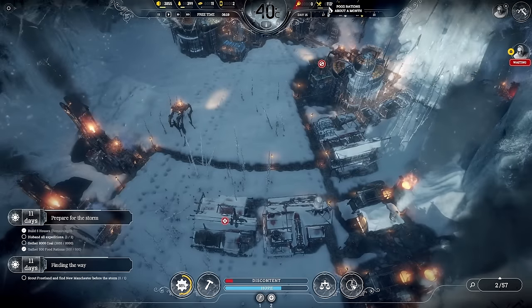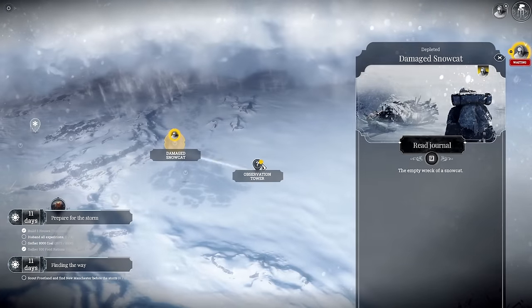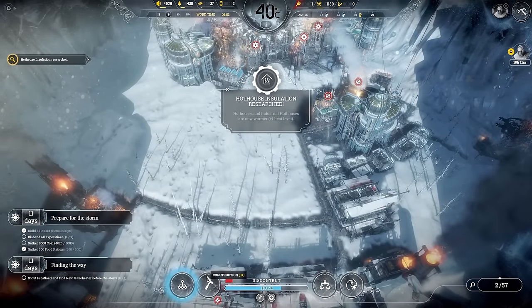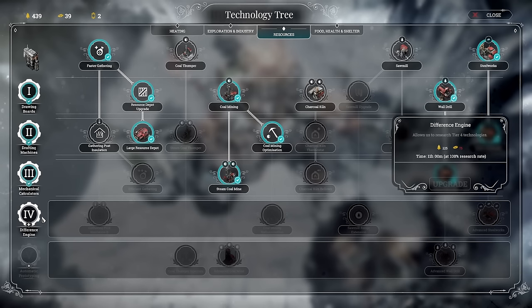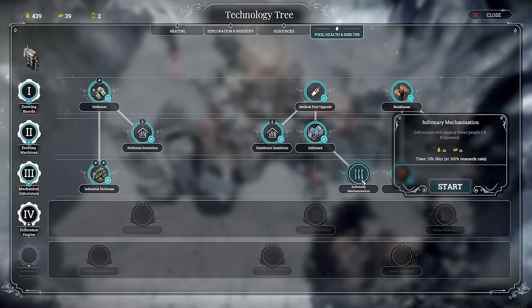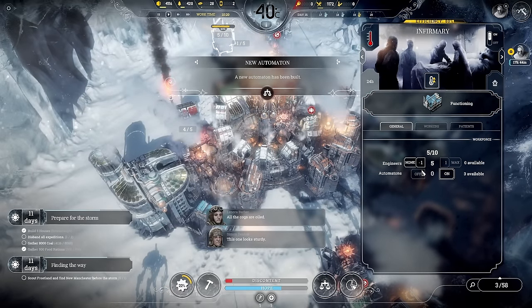I'll keep super food additives in the back pocket just in case we have a little bit of issue with food. These scouts came back with 108 steel — send them to the observation tower. I really need to know how much stuff New Manchester needs. Let's get the next research page opened up. Industrial hothouse, infirmary mechanization — that employs five fewer people, we'll do that. Let's get those people out of there and into the workshop.